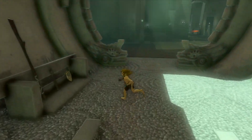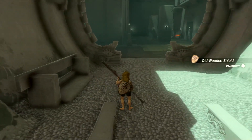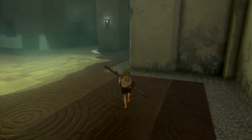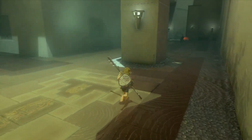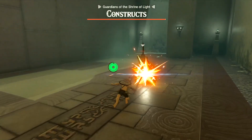So this is a Proving Grounds one, which I always find a little more difficult than others. So what we're going to do is we're going to grab everything there. I like using sticks and spears, because you get a little more range and they can't hit you as much. So we're going to rush this guy and then we're going to take him out.